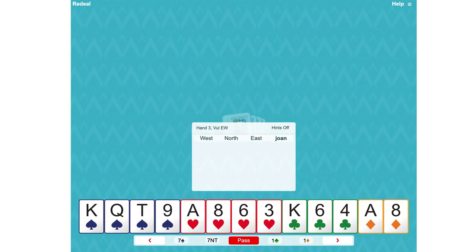South holds 16 high card points and a balanced shape, 4-4-3-2. So the opening for that is one no trump, showing 15, 16, or 17 points and balanced.